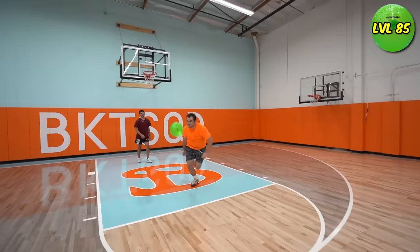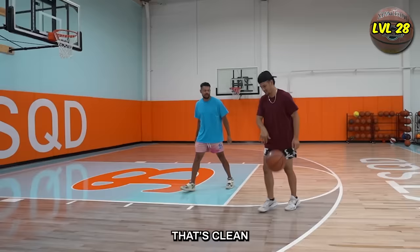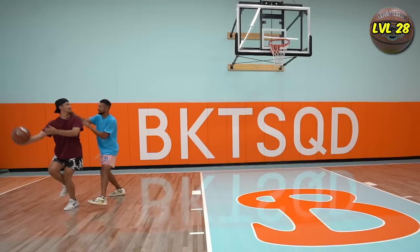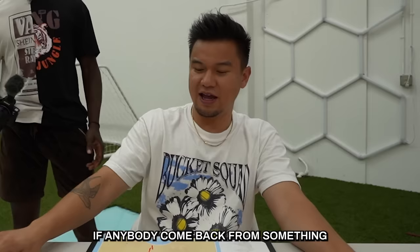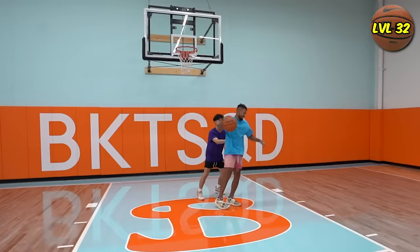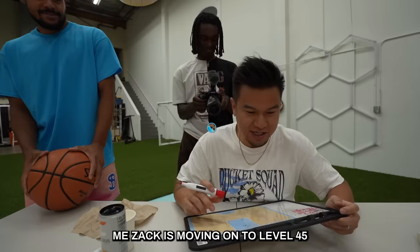Since Johnny is in last place, he gets double free space. That was clean. Good defense. He had him dead to rights. Zach is on level 34 Nike Elite Ball — if anybody can come back from something, it's Zach. Let's get to the block right here. Bank shot in. If Zach misses this, I'm questioning a lot of things. And Zach is moving on to level 45 — it's the Spalding NBA ball.